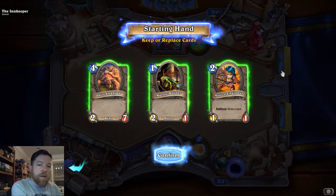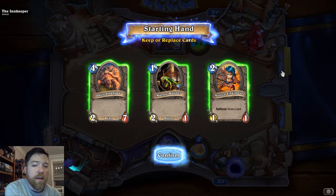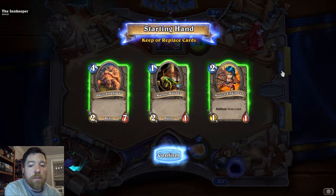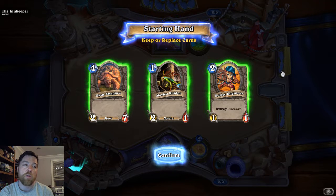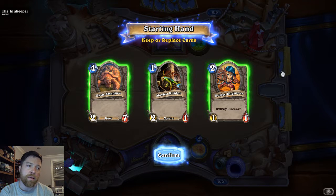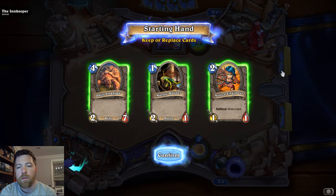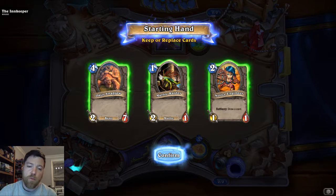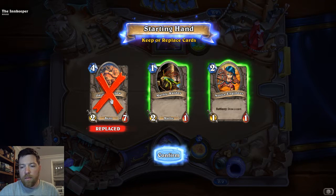So it's letting us mulligan — this is the first time they've taught us this. A mulligan is a term used in card games where, when you receive a starting hand, you can choose to mulligan certain cards and draw new ones. In Magic the Gathering, if you take a mulligan you shuffle your entire hand back into your deck and take a new hand with one less card — starting hand is 7, mulligan puts you down to 6. It's not as strict or punishing in Hearthstone. Here you just select the cards you don't want to keep, and they'll be replaced with new cards randomly.